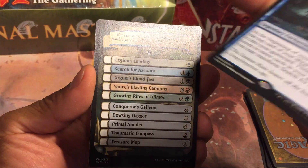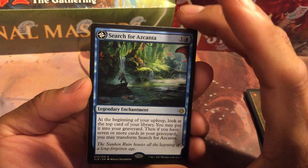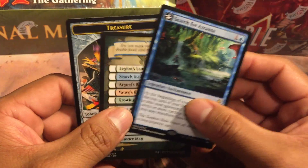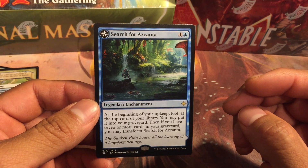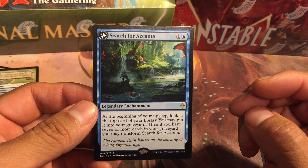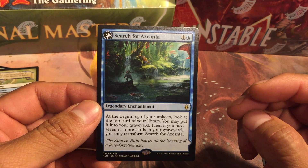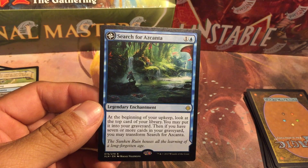So yeah, this is awesome for sorting through your deck. A lot of play in standard, a lot of play in modern — this card is certainly going to be sticking around for a while. Search for Azcanta — and we got a treasure token! Awesome. What a great pool for all you guys. Thank you all for watching. Please like, subscribe, comment down below — let me know what you think about Search for Azcanta. Remember to subscribe; that gives me great motivation to continue busting these packs. Thank you all, see you guys next time.